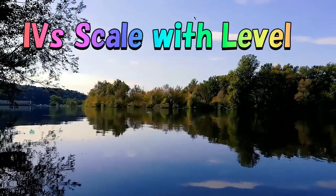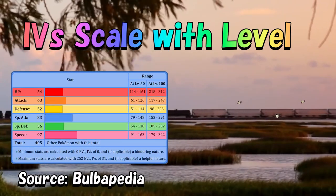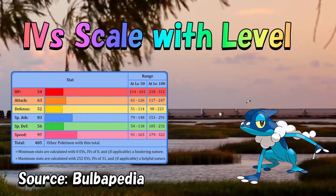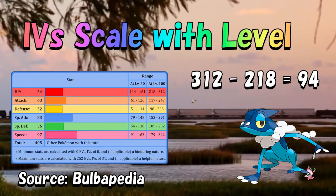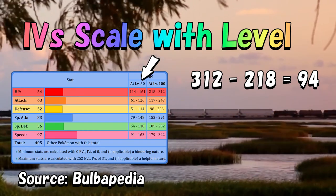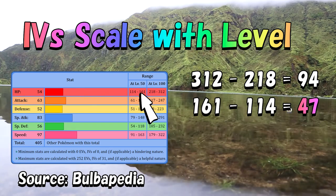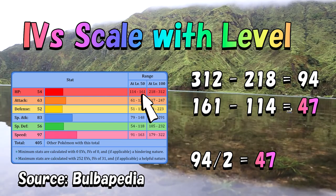The effect of IVs on a Pokemon's stats scales with its level. The prior example was Frogadier's HP at level 100, where the difference between the minimum and maximum HP stat was 94. If we take a look at Frogadier's HP at level 50, we find that the difference between 114 and 161 is the same as 94 divided by 2, which is 47.